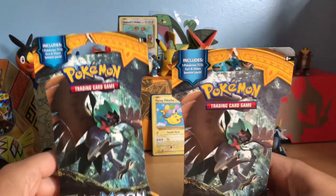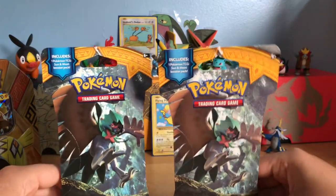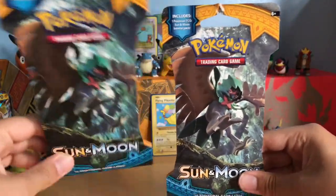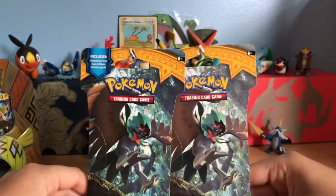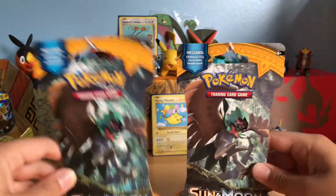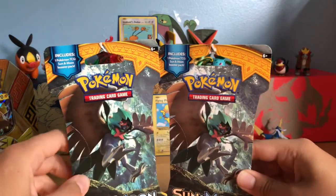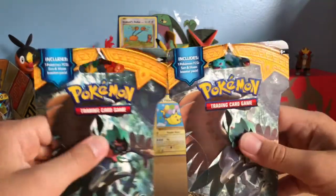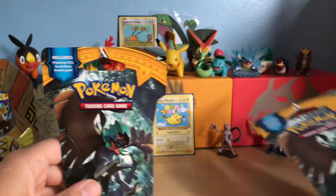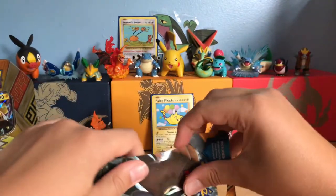Hey guys, welcome back to Coke Central. In this video I'm going to be trying to find a Decidueye GX. Decidueye is my favorite Alolan starter and I really want to try out the Decidueye Violet Plume deck. So I went to Walmart and got two Decidueye Art Sun and Moon packs. Let's see if we can get a Decidueye GX.